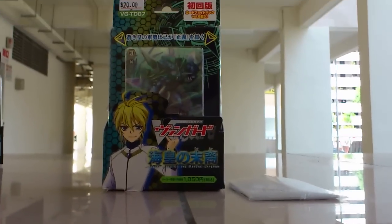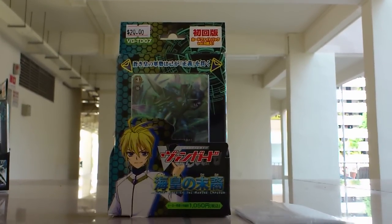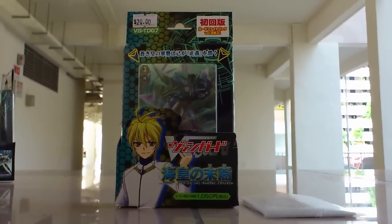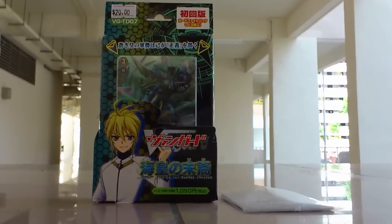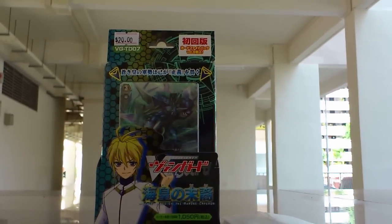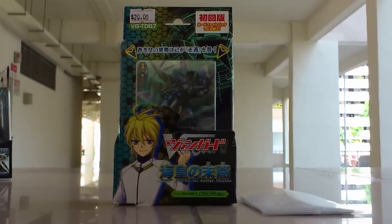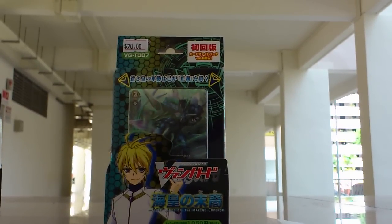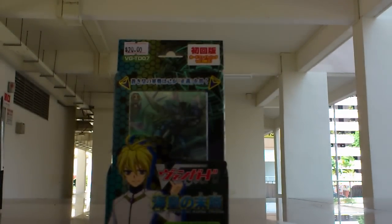Yo, what's up? Team MachoQ4 here, and today we will be doing an unboxing video on this newly released Child Deck, which should be released tomorrow. This is Child Deck 07, descendant of the Marine Emperor, and this is the Legendary Clan which was used by Leon in Episode 83 of Cardfight Vanguard Season 2, and we will start the unboxing.